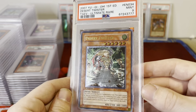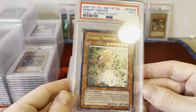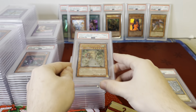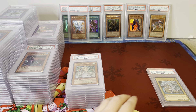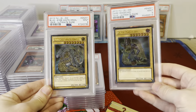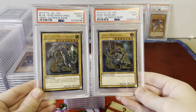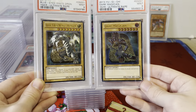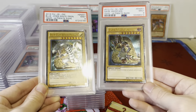Desert Twister — this is a big one; even ungraded this card is decently valuable, Tactical Evolution, beautiful card, Ultimate First Edition, PSA 9. Then we've got two separate auctions: the Blue-Eyes and the Dark Magician, both PSA 9 Ultimate Rare. So if you want to bid on both, you could win them both and get the matching set.